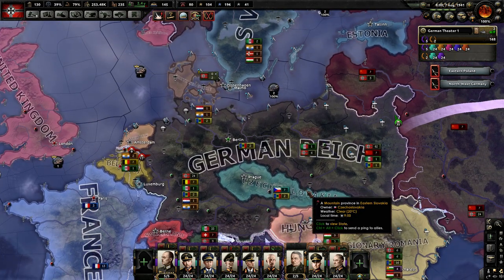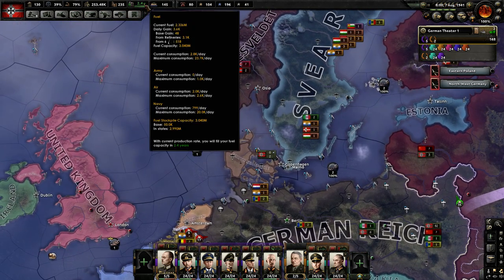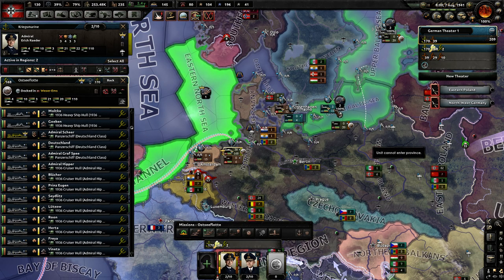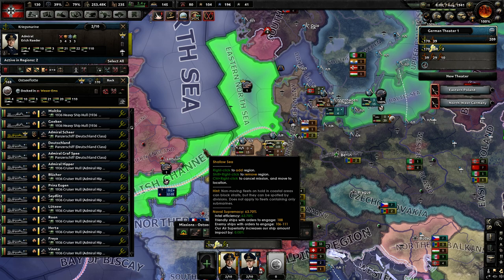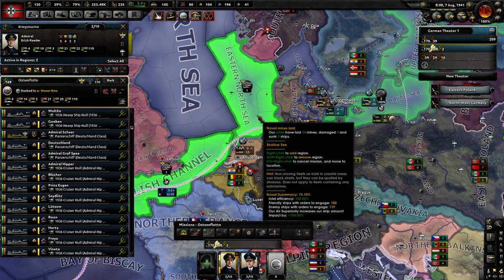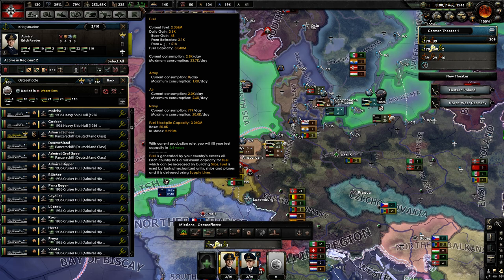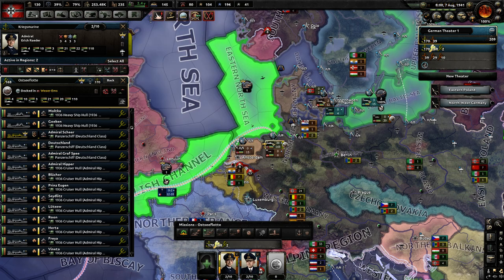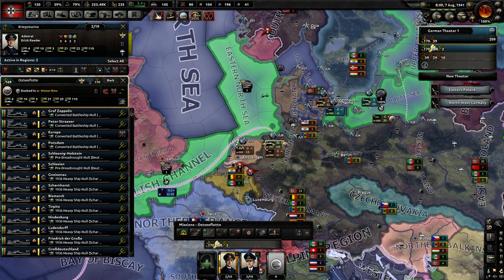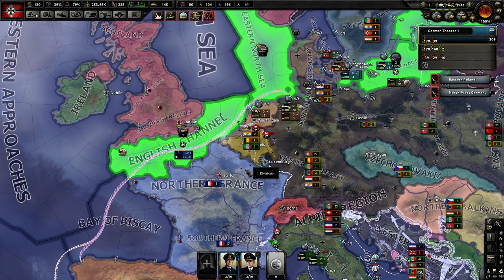It still doesn't seem really worth it. I was curious whether it would decrease my fuel reserves significantly, but since it's such a massive fleet and World War II has kicked off, the English Navy hasn't challenged me. I have strike force orders in the English Channel and East North Sea, and my navy isn't using much fuel right now. If they got into an engagement, fuel consumption would go up quite a bit per day — into the thousands. I could probably do an Operation Sea Lion in this situation, however my ground forces are not that strong and I haven't invaded France or the Low Countries yet.